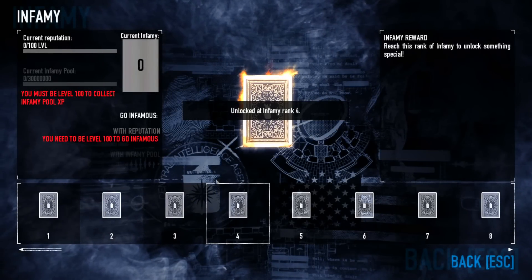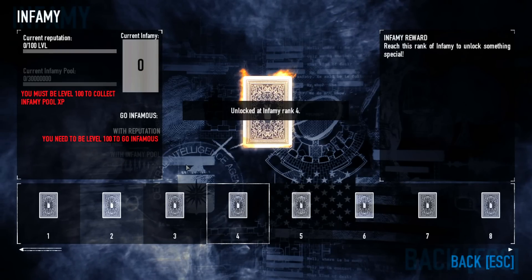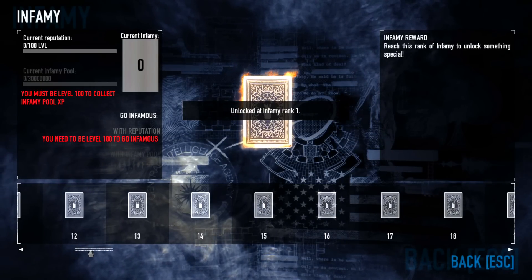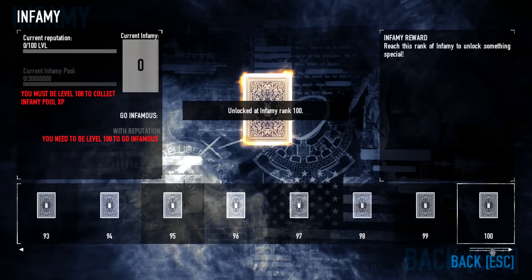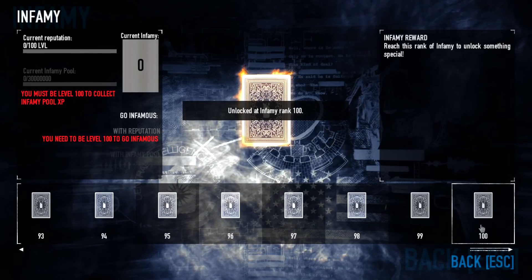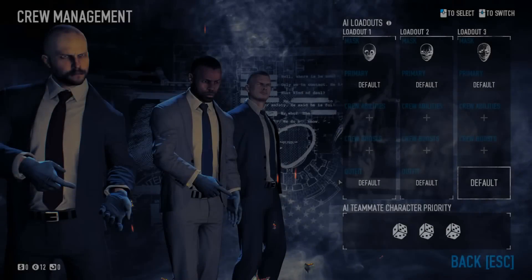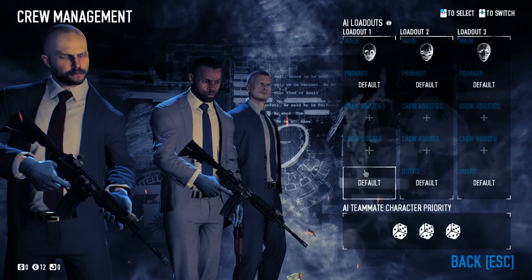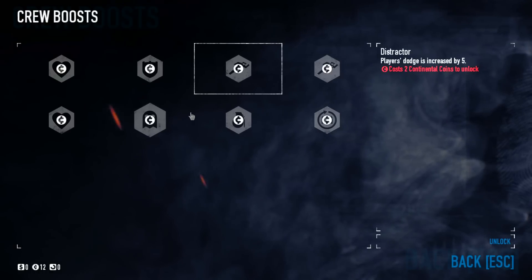Right down here is Infamy. Every single time you reach level 100 you can go Infamy, which is basically a prestige like in Call of Duty. There are over 300 or 500 levels but there are only prizes up to 100 — Overkill will get to the rest eventually. Right here is Crew Management, which is the AI or bots in the game. I would actually recommend going here first because you can give your crew boosts.